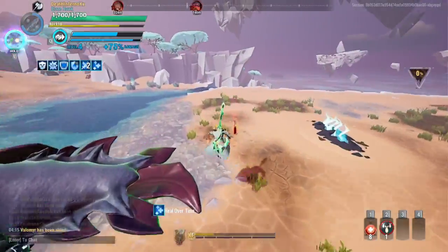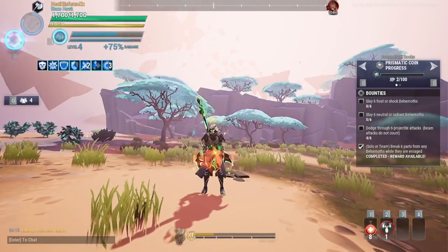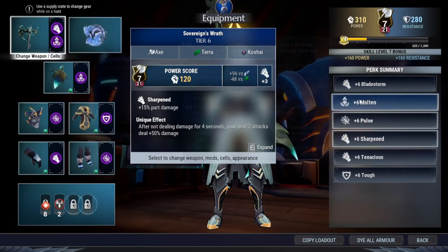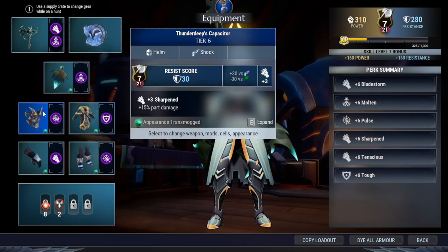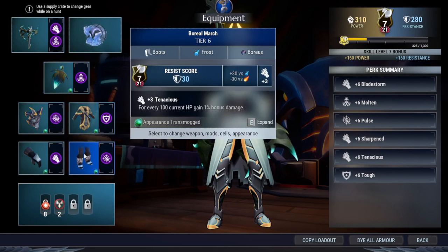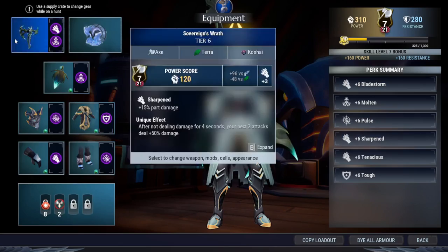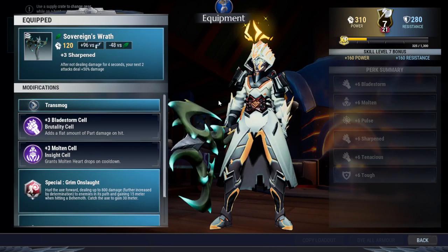This is the build section. As you can see, this build is actually very good. There are no legendaries, no Lady Luck stuff, and no catalyst. Even if I did bring a catalyst, it would be pretty much useless because I deliberately didn't bring any tonic. The highest equipment you need to craft is the Thunderdeep Dross, available at level 14, and the Code Sign, available at level 13. The rest is just Gnashor and Borius, which are very easy to craft. The key plays of this build are Bladestorm, Pulse, Sharpened, the unique weapon effect, Grim Onslaught, and the weapon's determination level and special meter.